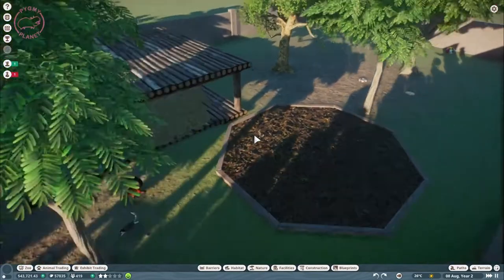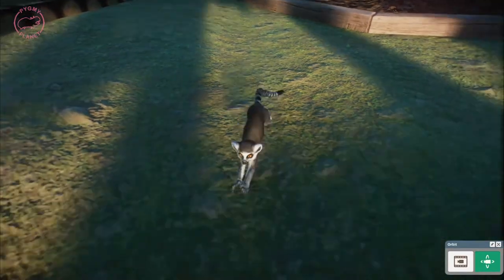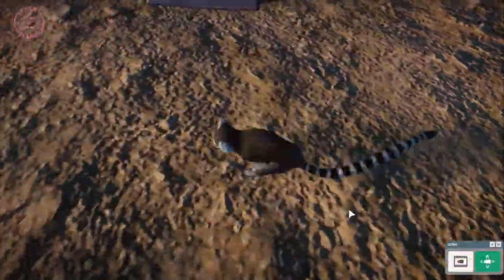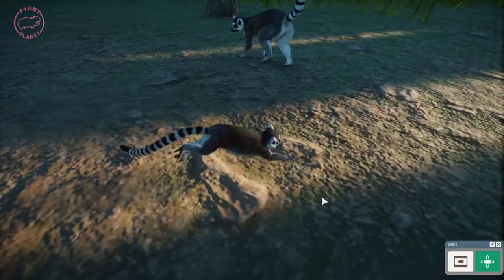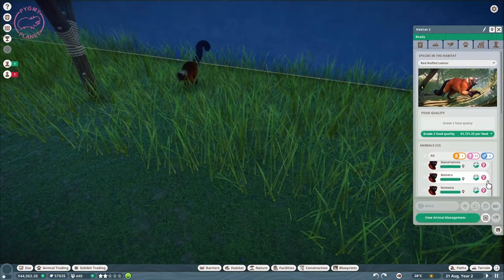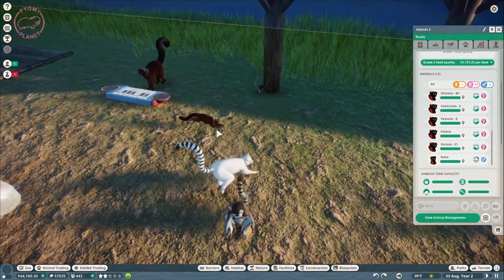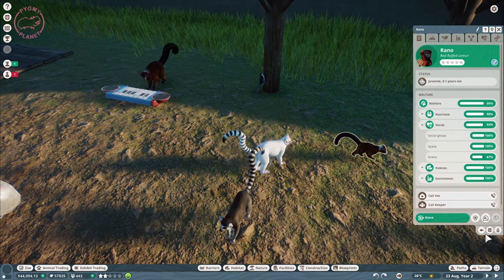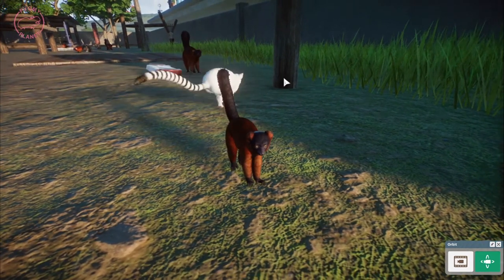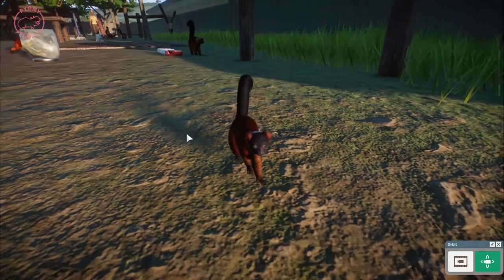Guys, just a little update — we have our first baby! He's our first ring-tailed lemur, so cute! Oh my god, they are really fast. The red lemurs already have one too. And we have an albino ring-tailed lemur — she was really expensive but I think she's worth it.